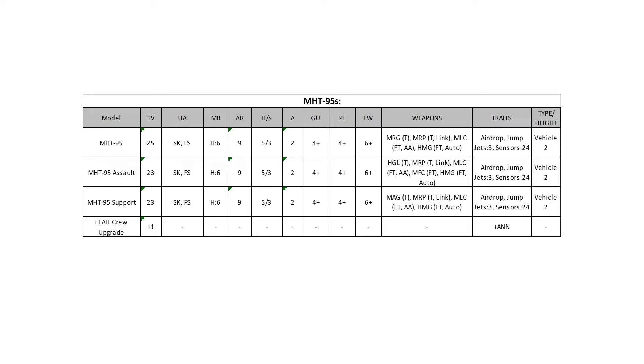Some variants have indirect weapons as their main gun, and sensors 24 lets them shoot at themselves without relying on a forward observer — which is good because this thing is not cheap. Jump jets three lets you move over terrain up to three inches tall, which covers a lot of terrain. It is air-droppable. For the weapon loadout: the heavy machine gun is fast and auto, so it reacts for free — that's your anti-infantry option. The medium laser cannon is anti-air, so if somebody tries to get cute with aircraft you can shoot it down. The linked medium rocket pack on the turret — the link means it will often act like a heavy but be more accurate. Gunnery and piloting four-up, armor nine, hull structure five-three — fairly durable.